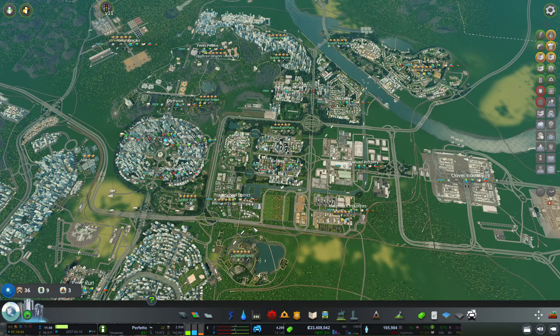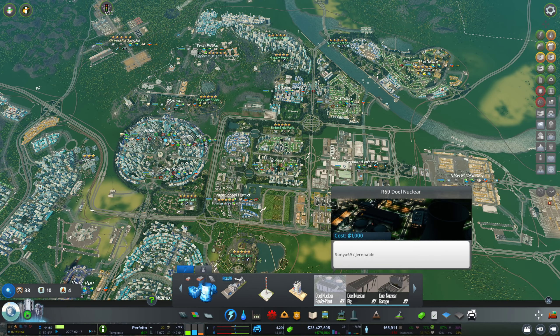Hello everyone, my name is Nathan and today it's time for another episode of Cities: Skylines. The beginning of today's episode I would like to dedicate towards a nuclear plant. I also got a mod for that — it's called Dual Nuclear Power Plant and it essentially gives you a bunch of decorative buildings to go with your nuclear power plant.